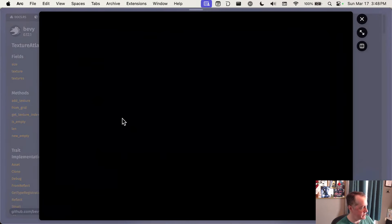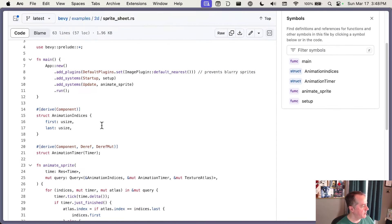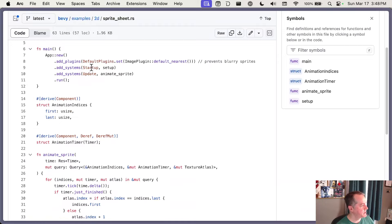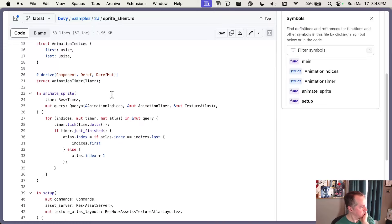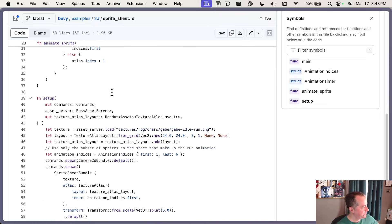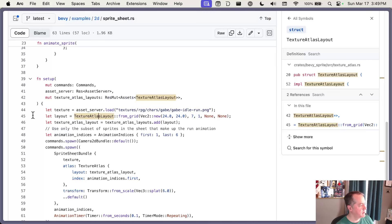Let's look at the animating sprites example — that's probably better. Their `animate_sprite` system just loops through and sets the index on the atlas on a timer. Their setup loads the picture file, then creates from a grid. So let's look at `TextureAtlasLayout` in the docs quickly.